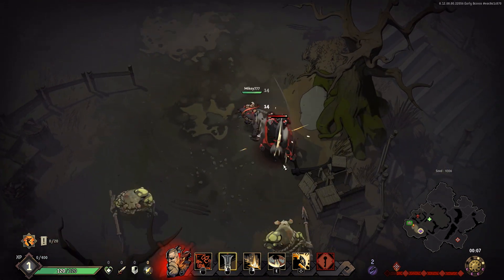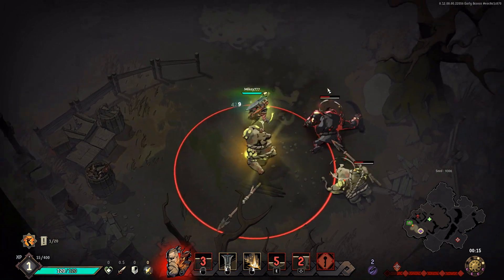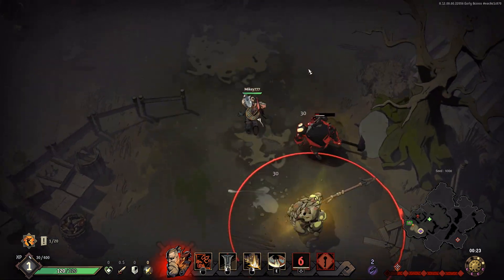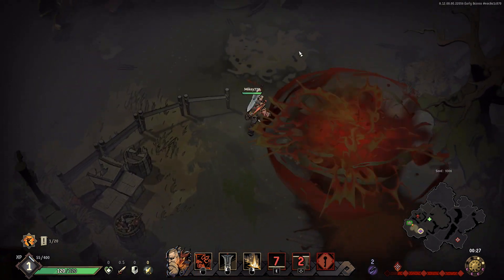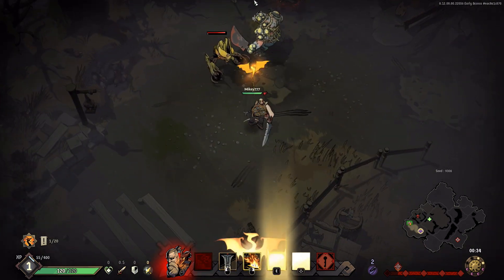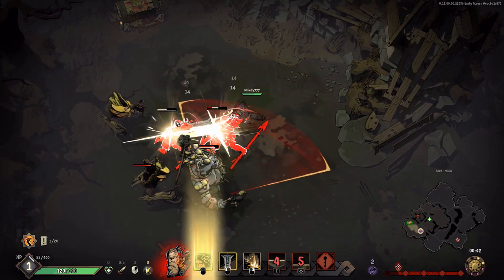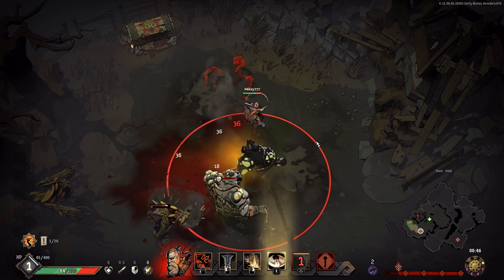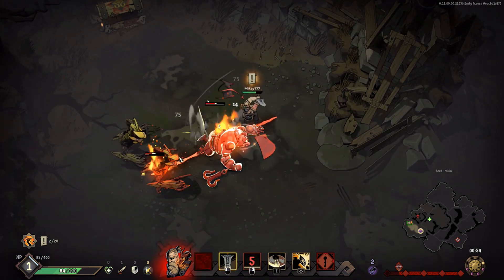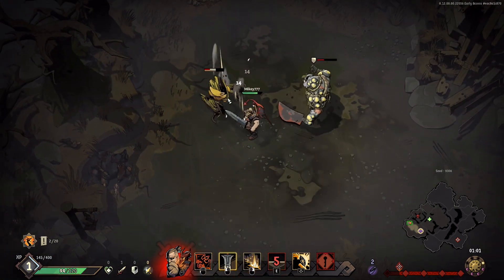Beowulf has a very barbarian-esque playstyle. You can block and you can see that life gain — blocking in general is really good since you lose no life. Your space bar is your dash, shift is defense, and you can activate other abilities to enhance your current skills with your little Wyrm. The bar underneath enemies is a stagger gauge, and if you fill it all the way, you'll stagger them. If an enemy is doing a power attack and you can fill the stagger gauge in time, you can interrupt him essentially.